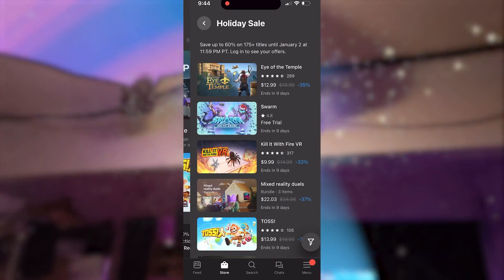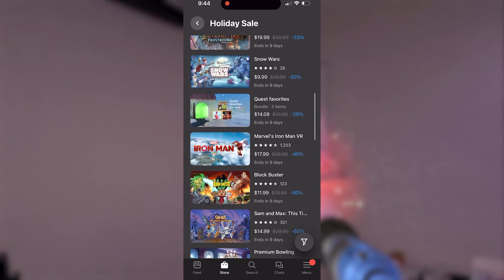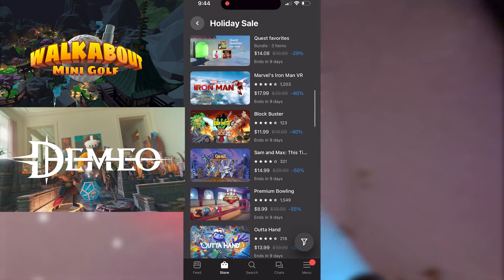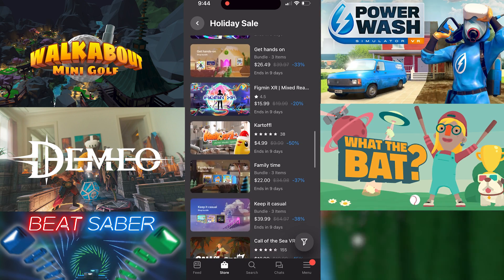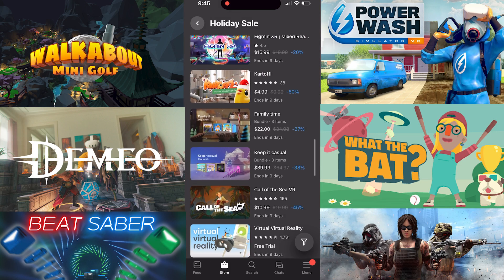Don't fret, because this is the best time to take a look through the App Store. From now through New Years, there is a massive holiday sale where games range anywhere from 15 to 60% off. Take a look around and see if there's anything that interests you. Some of my favorite games include Walkabout Minigolf, Demio, Eleven Table Tennis, Beat Saber, Power Wash Simulator, What the Bat, Superhot, Population 1, and Blast On. There are tons of other great experiences out there, but those are just some of my classic favorites.